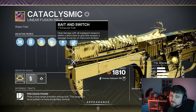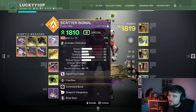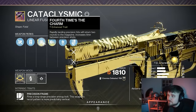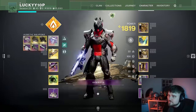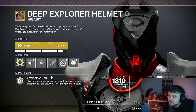Cataclysmic — everyone already knows about this from the linear fusion rifle meta. It has Bait and Switch, meaning I need to hit an enemy with the fusion, a hand cannon, then Cataclysmic to proc the massive damage buff. I'm also trying to hit at least four crits in a row to get Four Times the Charm — two shots refunded. Enhanced Battery gives a slightly bigger magazine, plus Fluted Barrel and Boss Spec.